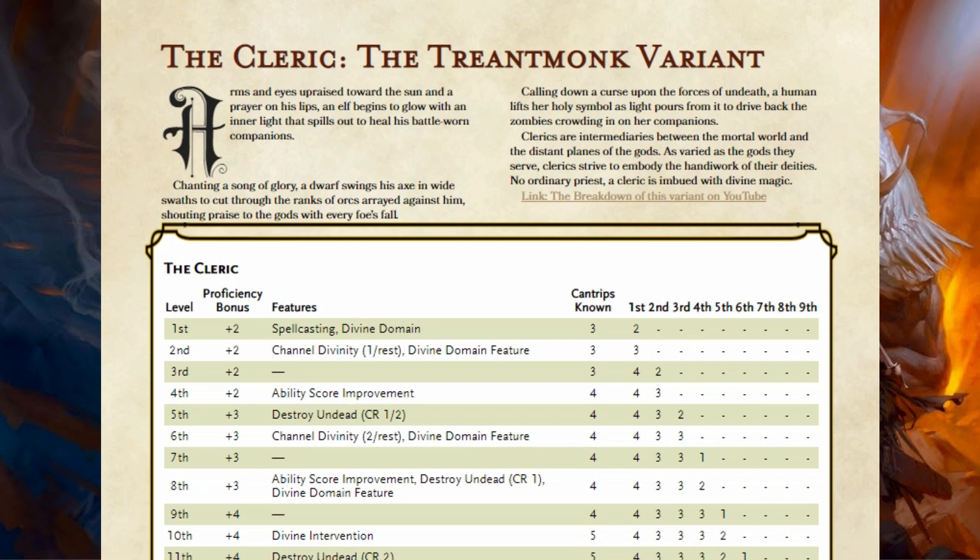So that's the Cleric — the Treant Monk variant. As I said, the main class got very little changes. The main changes were to the subclasses, and most of those are pretty minor — mostly just a rebalancing of things. Bigger changes to the Nature Cleric, bigger changes to the War Cleric, bigger changes to the Trickery Cleric, but for most subclasses we're talking about minor tweaks at most. Tell me what you think in the comment section down below, and next week we're going to take a look at the Bard. Until next week — D&D is for everyone. Thanks everyone, see you next week.